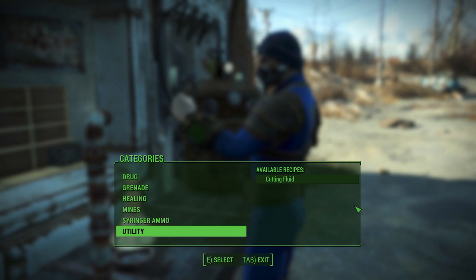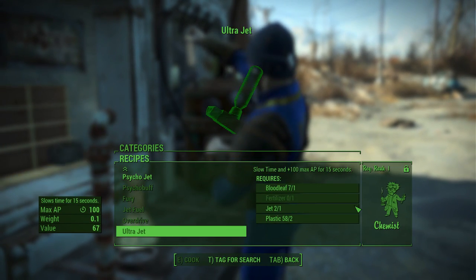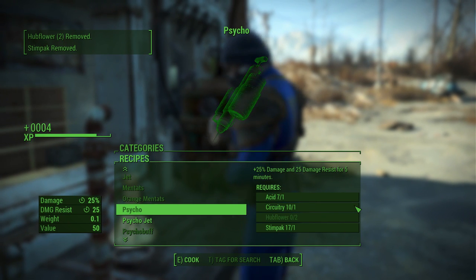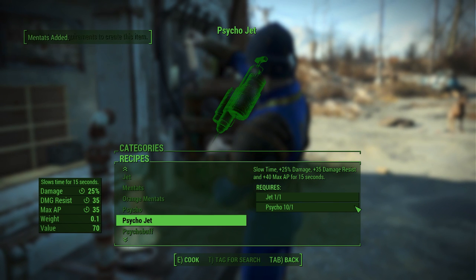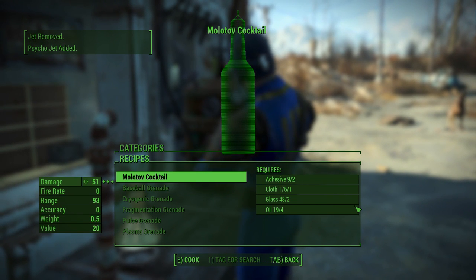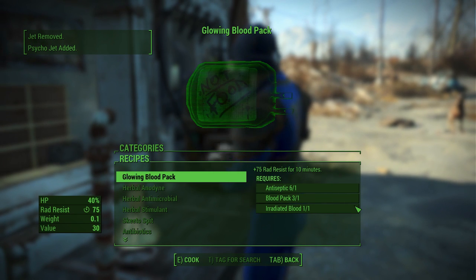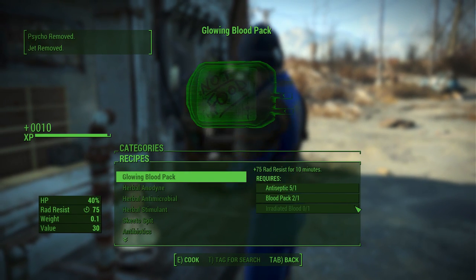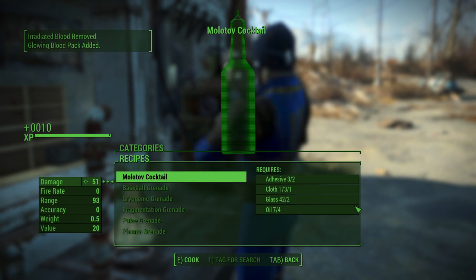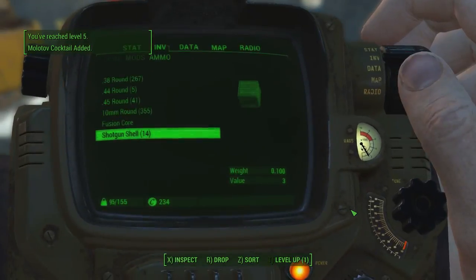Make some drugs. We can make mutants, psycho, psycho jet — basically just psycho. Oh, we might actually get a level then. Make a little bit of psycho jet — no, we'll just make two. Should we make a Molotov? Make a couple more, they could come in handy. Glowing blood pack — I'm gonna make that. Cutting fluid — I don't know what that does. Make enough Molotovs to level. There we go — we've reached level five.